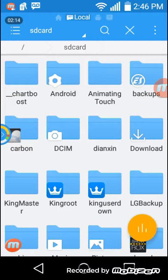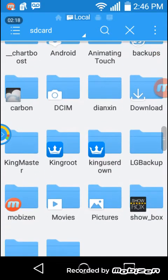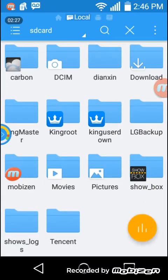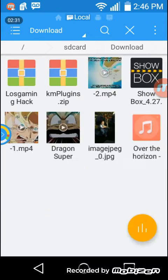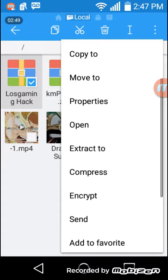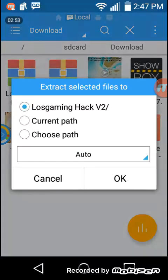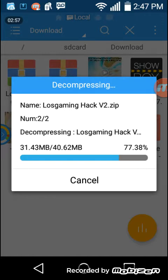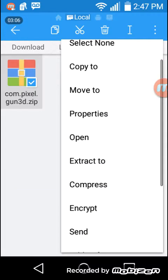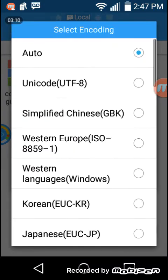Alright, once it's done you're gonna go home and go to ES File Explorer. I'm gonna go here — there it is — you have a file called Carbon. You're gonna go to Download, then go back. You're gonna press and hold it, press the three dots for more options, and you're gonna press Extract. Just press OK when it's done, and then you're gonna open this file — it's a RAR file.